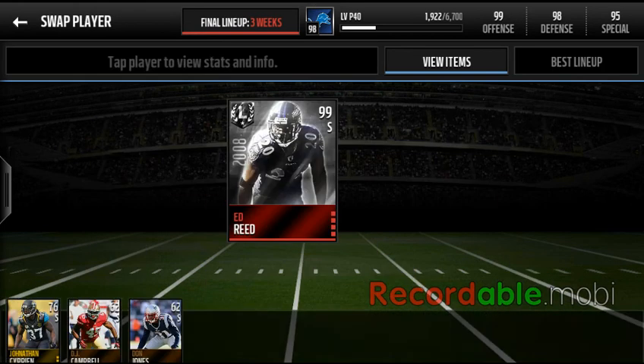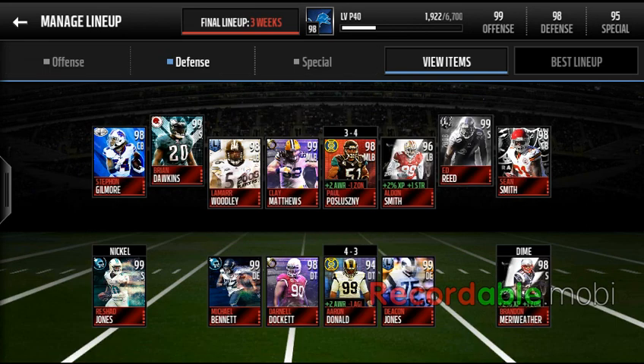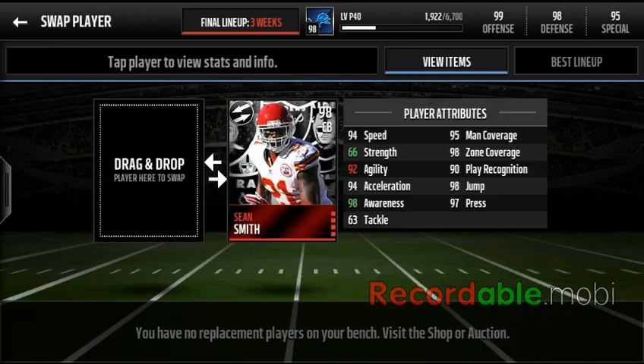Brian Dawkins has 96 zone coverage, 78 catch, 95 speed, and 102 hit power — that's what I'm talking about. And we get Ed Reed, who doesn't have anything outstanding in one stat, but everything is good — especially that man and zone coverage. Then we get Sean Smith, an NFL Mover to the Arizona Cardinals, who has great man coverage and great everything. That 97 press is better than I expected.